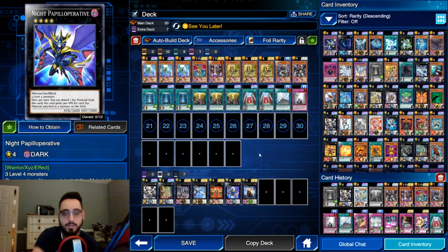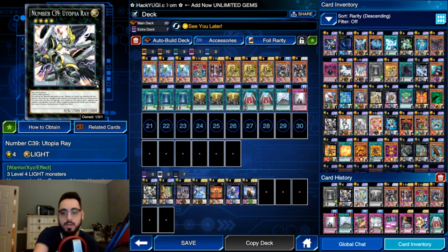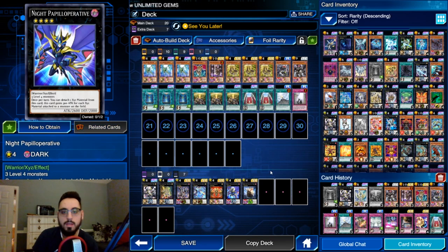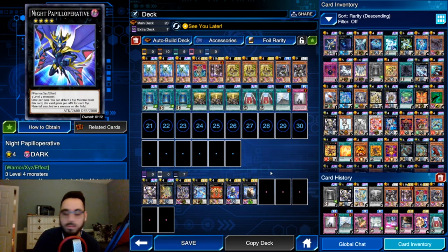That's the deck - pretty straightforward. You have Rubros for a turn one play, Delteros, Utopia Ray which you can make without Utopia using just three level four light monsters, and Thunder Spark Dragon as a Raigeki. That's the list - we're going to jump right into some duels. Grab your coffees if it's not too late where you are, stick around.